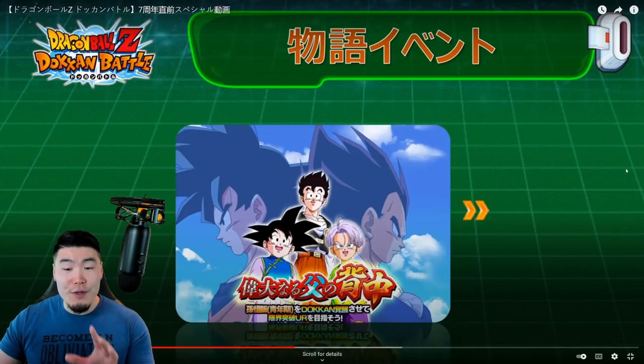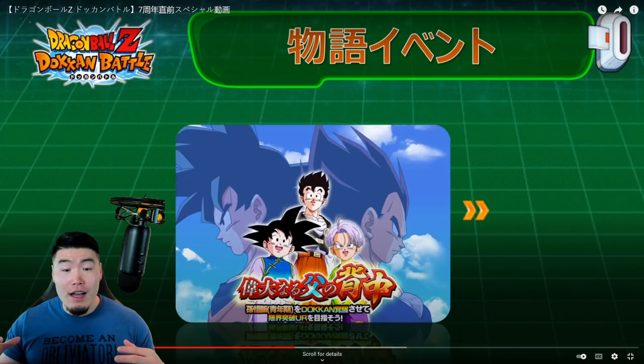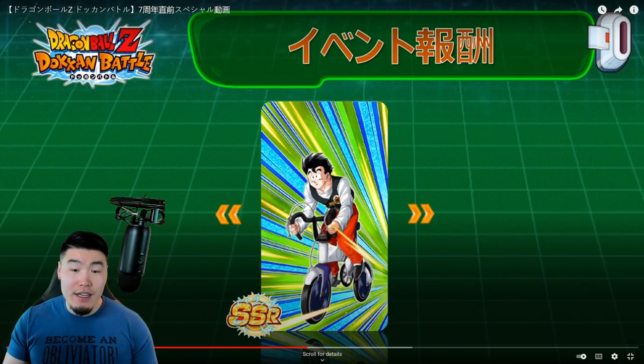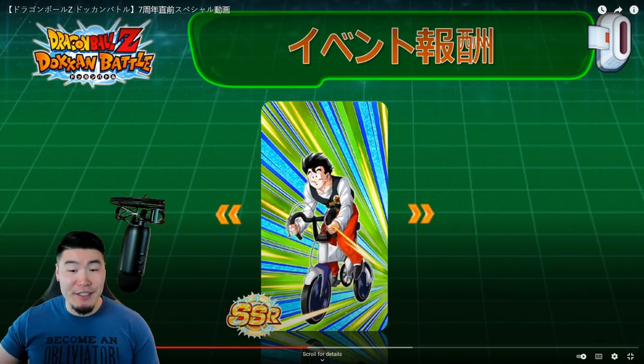There's also another new story event focused on Gohan, Goten, and Trunks and their relationship — fitting with the family theme. We have Gohan riding a bicycle as the new free-to-play unit, and I believe this unit will token awaken into an LR with an extreme Z awakening. Once it's all said and done, it'll probably be a Gohan, Goten, and Trunks LR — I'm hoping Trunks makes it in too.